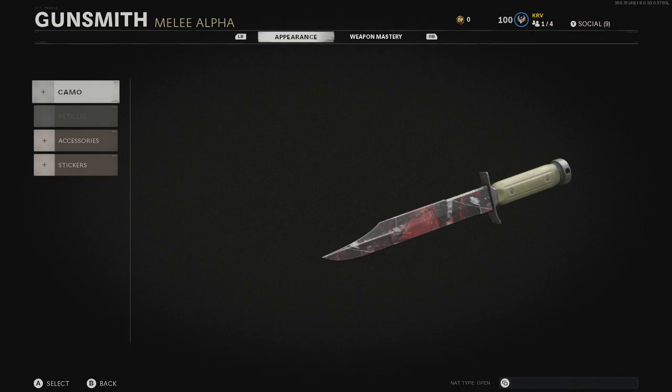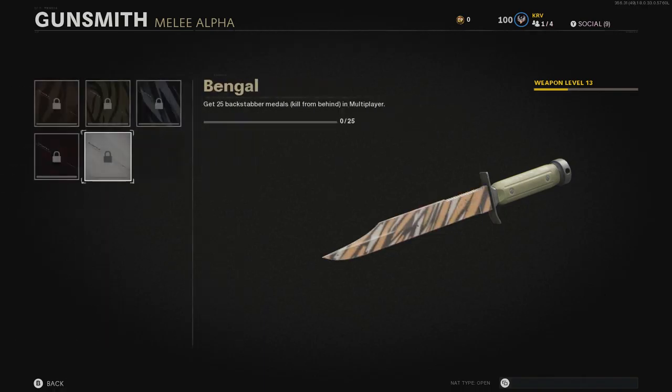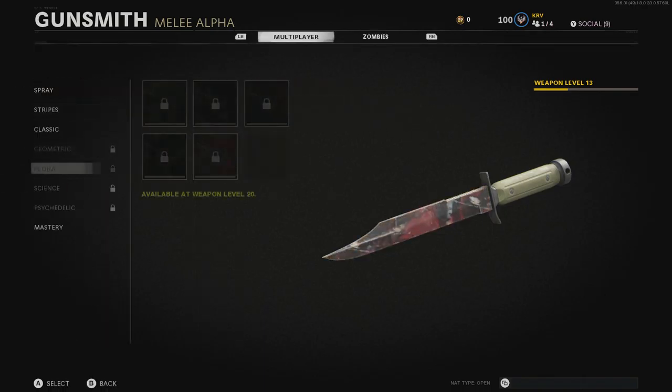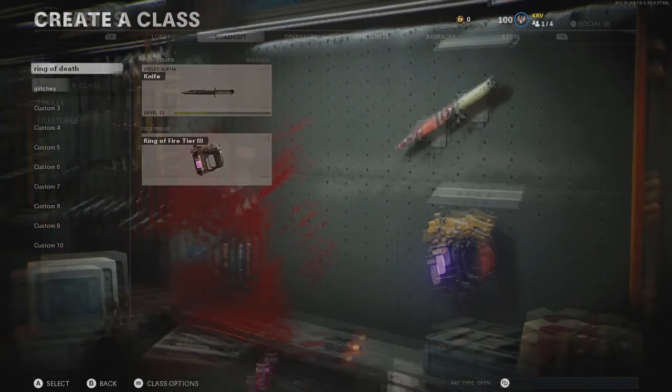Camos will give you extra XP. The last challenge in a category gives you 3,000 XP, so if you need two of them that's 6,000 XP right there. You're also going to get XP from getting gold camos — I believe you get 5,000 XP for getting gold, so that's even more XP you can get.